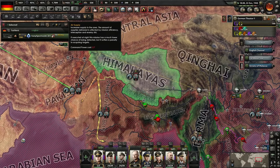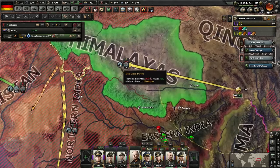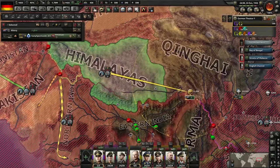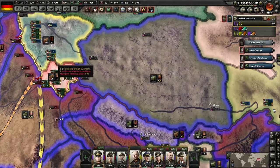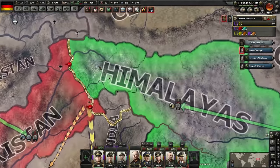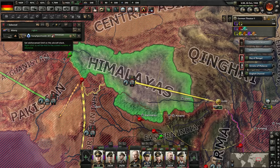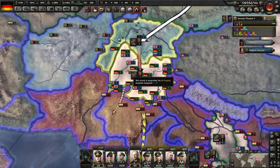Just letting you know about air supply if anyone doesn't know — transport planes drop supplies off. If you don't have air superiority, you will lose a lot of transport planes and they're very expensive, so that's not something I would recommend. In this case we're getting no extra supply because we're not even in this region — maybe it only works for friendly territory. It also uses command power, proportional based on how many transport planes you actually have. Oh, there we go — we're getting an extra 1.89 supply.